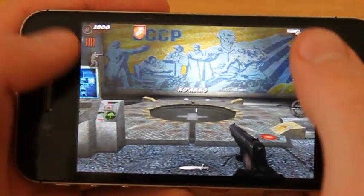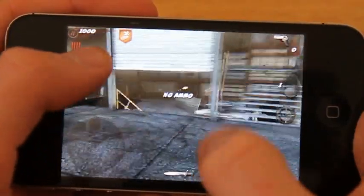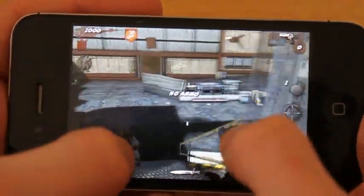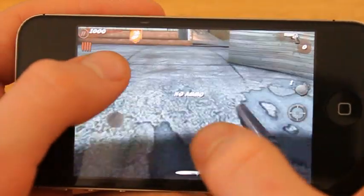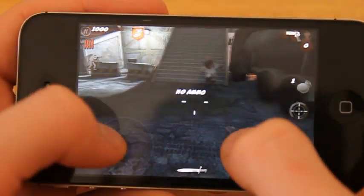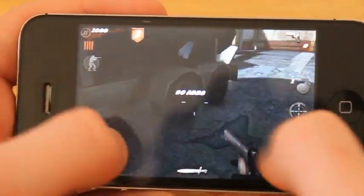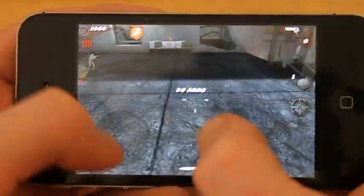What's up guys, in this video I'm going to be showing you an out of map glitch on Ascension for CoD Black Ops Zombies for iOS. It's not easy but it's also not too hard compared to other earlier out of map glitches. All you need is Stamina Up.